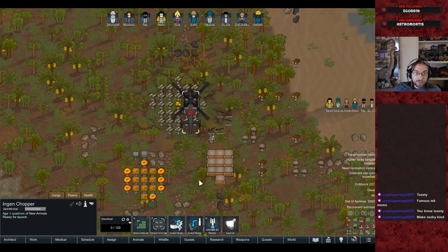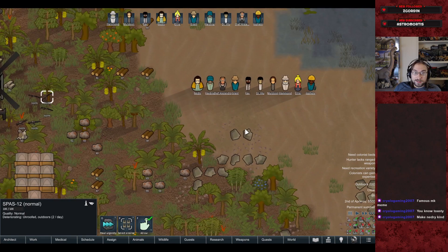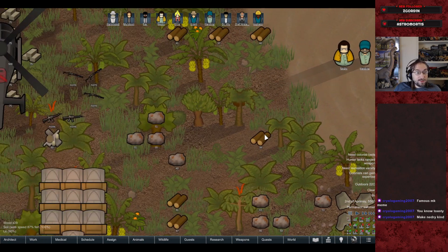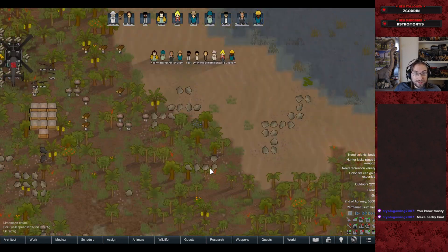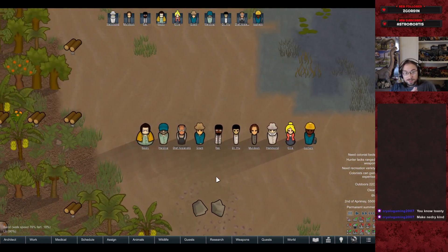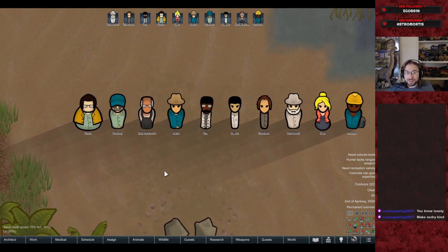We've got some stun rods for cattle prods. Hopefully, if everything works — and I haven't rigorously tested the mod pack — we should be able to set up a resort, have NPC guests come in to visit, and it should be very roughly Jurassic Park. The goal is to make an arbitrarily large amount of money.